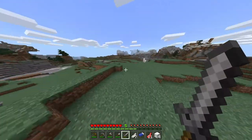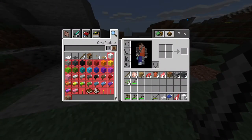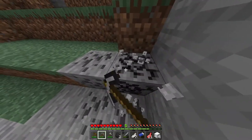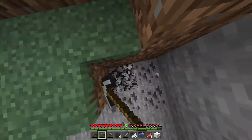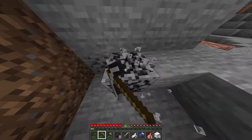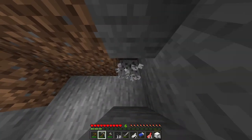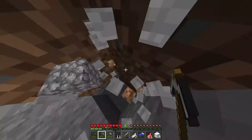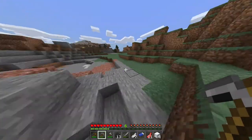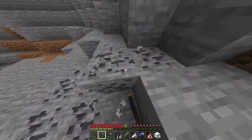Okay, we found some coal here. I recommend getting 20 pieces of coal, or half a stack — 32 to 64, it depends on what you choose. I'm gonna mine this whole vein of coal. I'd recommend 32, just half a stack, because you'll also need torches in the nether for more light. Gas also spawn in a five-by-five square in the nether.